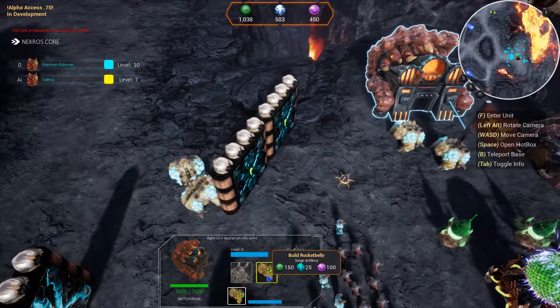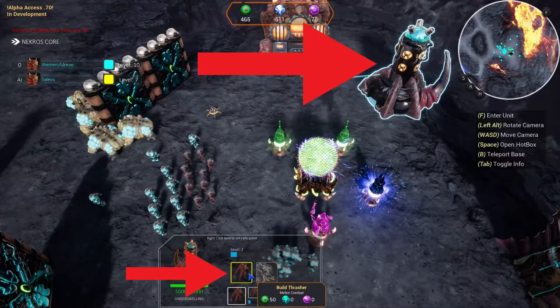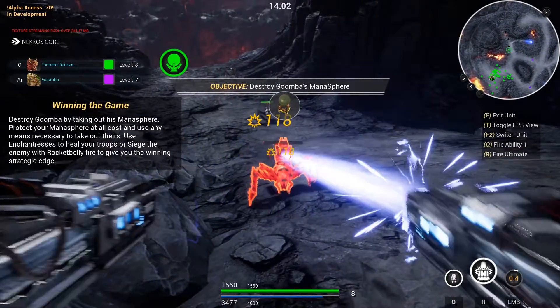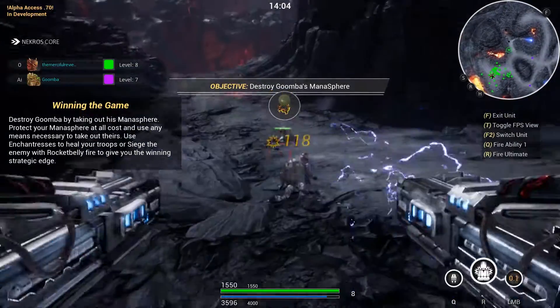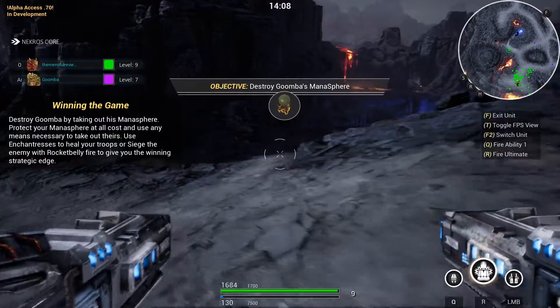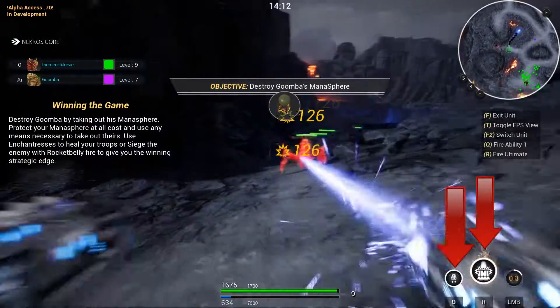In order to destroy the enemy's mana sphere, you'll need to do two things: create units from specific buildings that have special units in them, and kill critters to gain experience and unlock new abilities. Each unit has their own special abilities — just like in an amoeba, you'll have two skills: one that does good damage, and an ultimate which does massive amounts of damage.